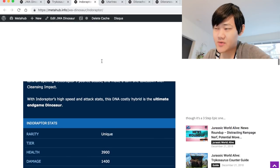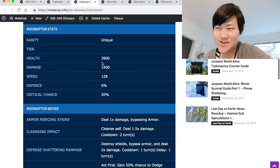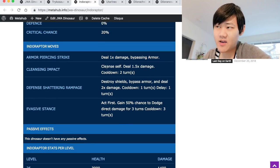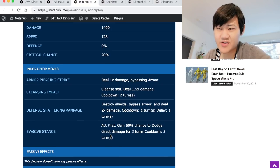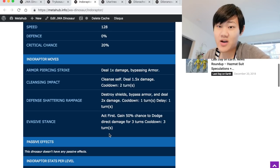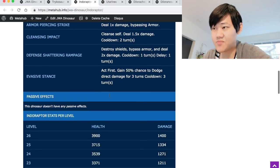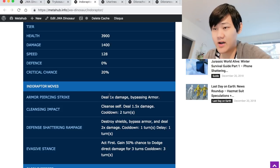Moving on to Indoraptor. Indoraptor is a very iffy situation. Usually you're going to go for Evasive Stance on turn 1 just to maximize your survivability. Turn 1 you really can't do much, but that helps. Even if they Instant Distract on turn 1 and you're in Evasive Stance, you could just go Armor Piercing Strike next turn just in case they put up a shield. Then depending on what they use on turn 1, you'll go either Cleansing Impact or Defend Shattering Rampage. Remember, Cleansing Impact plus Defend Shattering Rampage doesn't take out Trico, so you'll need to hit it one more time. But thankfully you are faster than Tricosaurus. You can take it out if you get one of those DSR predictions correct.